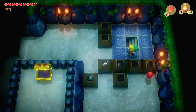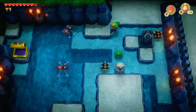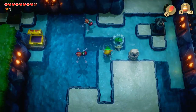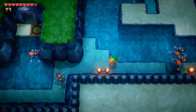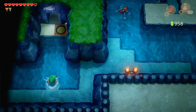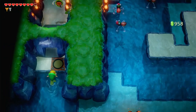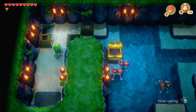Way to go, Link. Now we can go unlock that key block. Run over here. What we're going to do is actually go here because you can't really move that block and get where you need to go. You need to actually go here through this door we opened up earlier. Kill these water bugs, get another little rupee.